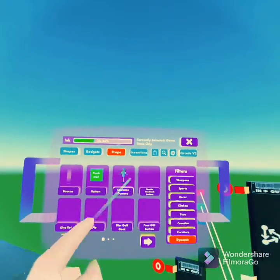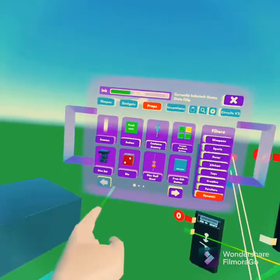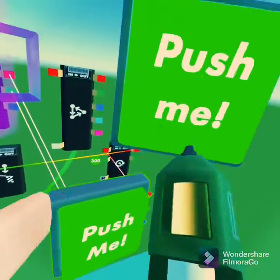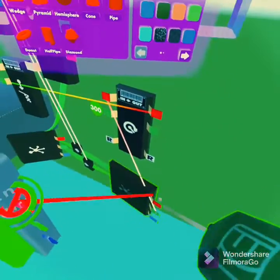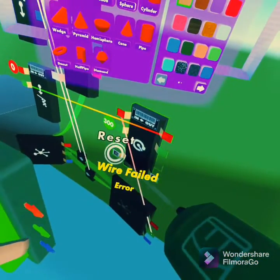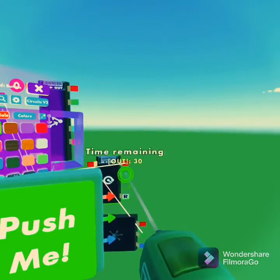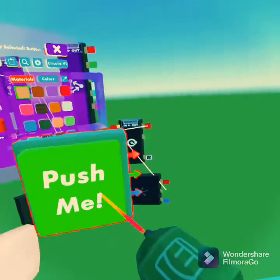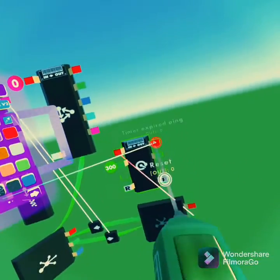If you want to restart the timer, all you have to do is go to Props, go to Dynamics, first page, Button. Then click Wire on this, wire it all the way to the Reset input. Then click it and you can just delete the button if you want, or keep it if you want.